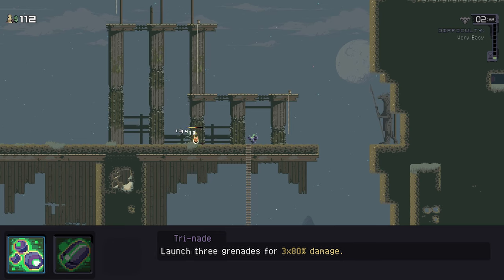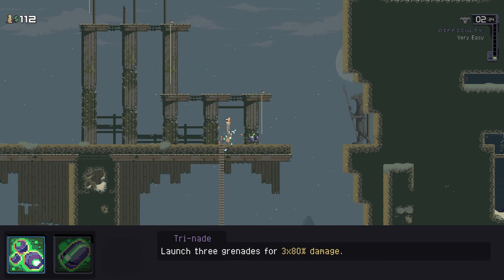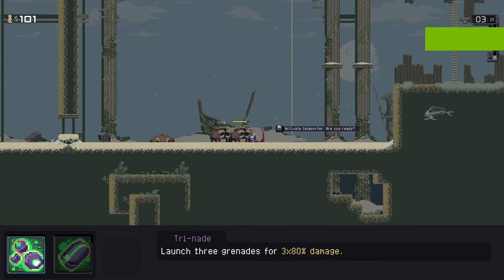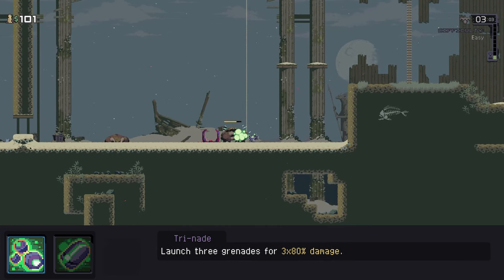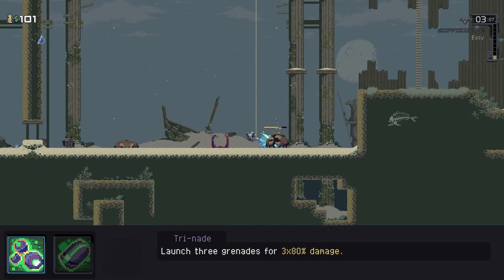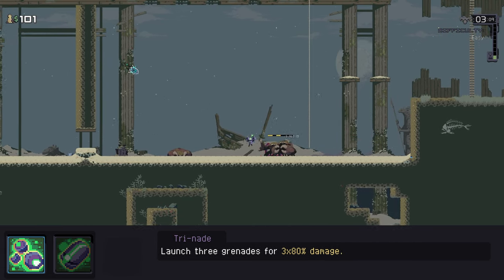Engineer's first ability is Trinade. You shoot a burst of three bombs that explode on contact with enemies and bounce off other surfaces. They do okay damage, but you really have to hit them all to get anything significant, and against groups, especially early on, you're going to have trouble holding your ground with these.